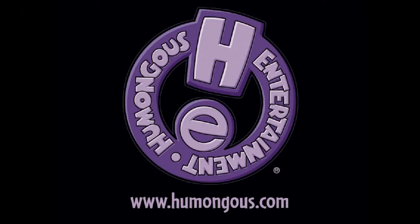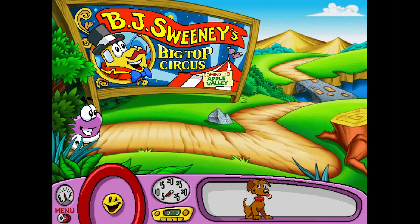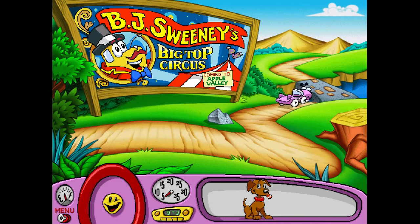All right, now turn dark. Come on, work. Humongous Entertainment. Infogrames. Now it's loaded — test it out. Okay, we've got a long drive to the circus, we better get going. Apple Valley, here we come. Now see how it goes.